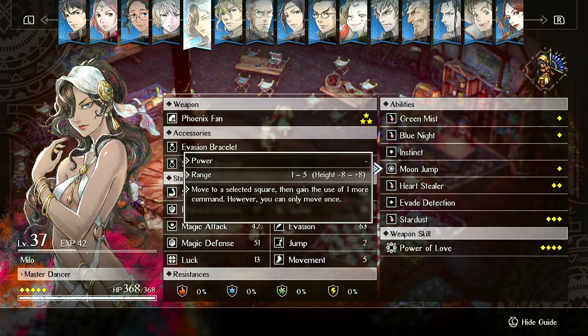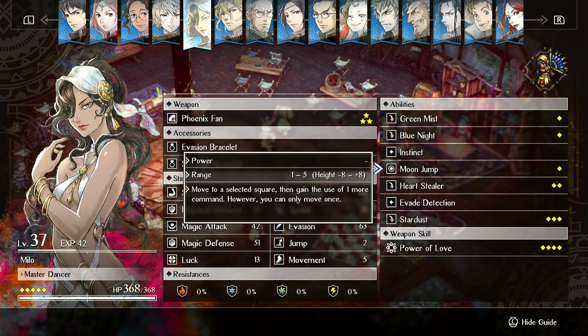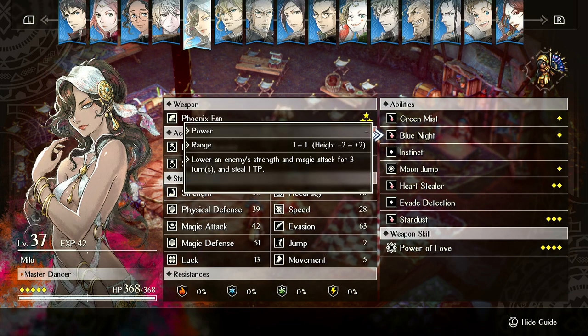Movement Bangle would be good on her as well. You can Moon Jump and then go behind something and Green Mist it, or use Heart Stealer.